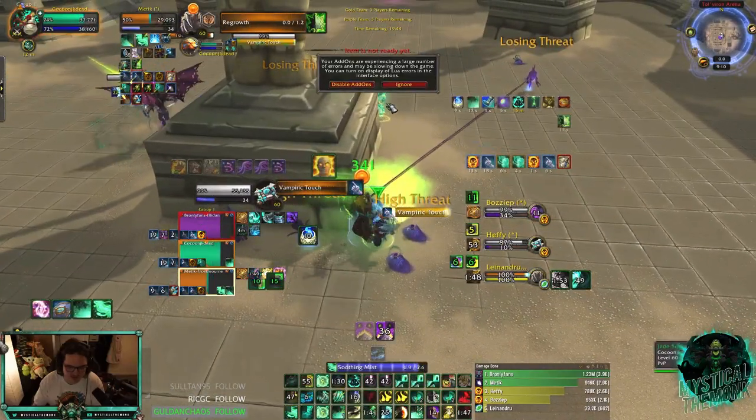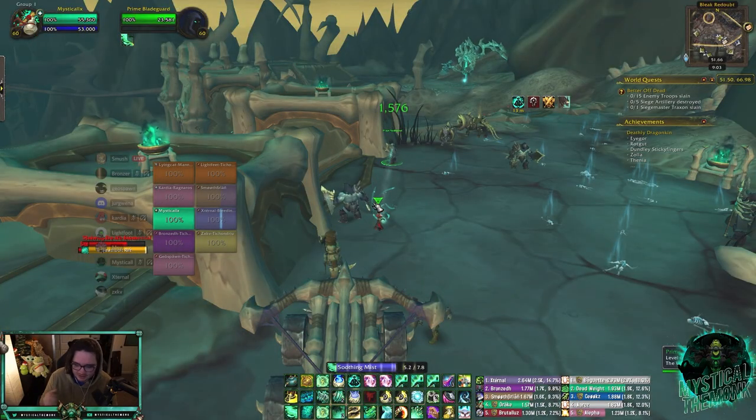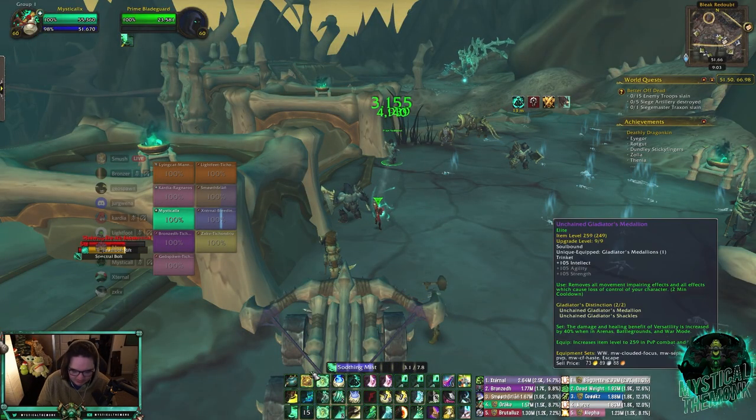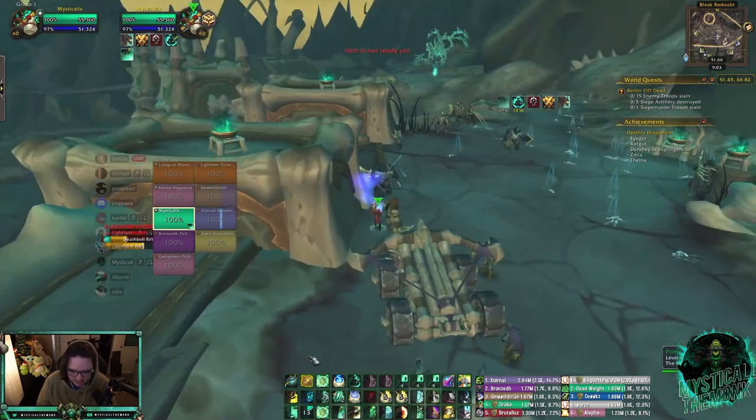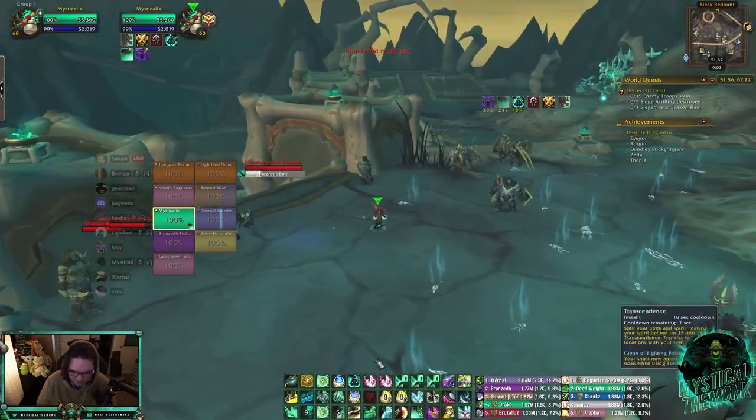Good kill on that. This season I started using Expel Harm a lot more, and I actually use it off cooldown — you'll even see times where I'm trying to use it before it's off cooldown because I think it's a really good heal.